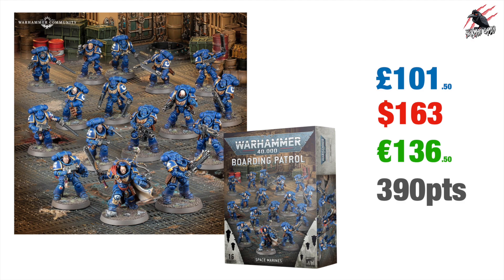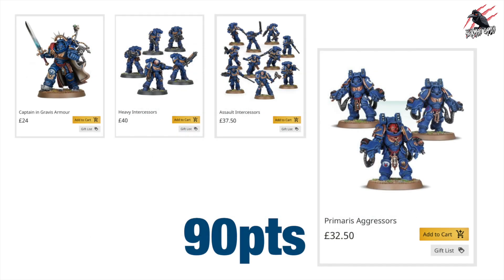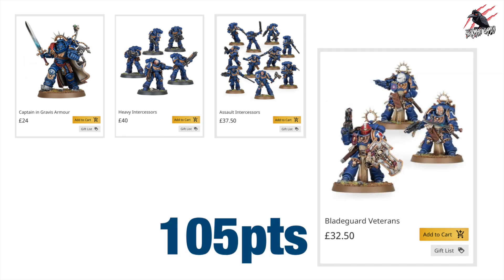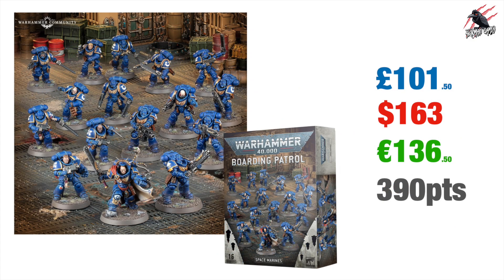At 390 points you need to add another unit to reach 500. We can only have one HQ, 0-3 troop units and 0-3 elite units, so we've potentially already got three troop units. I was thinking maybe keep it simple and add some Primaris Aggressors, some Blade Guard Veterans, or just go with five Primaris Intercessors at 108 points — that rounds up nicely. It is a bit weird that it's only 390 points, but if you have a unit already or buy one extra that should cover it.